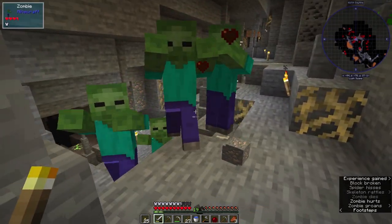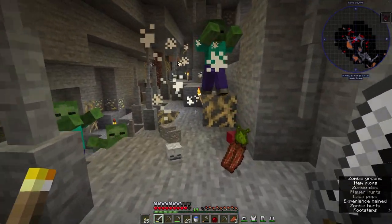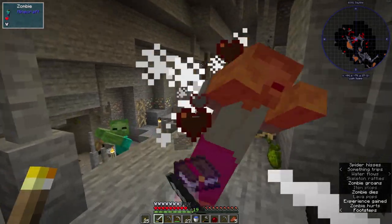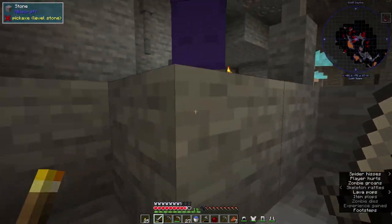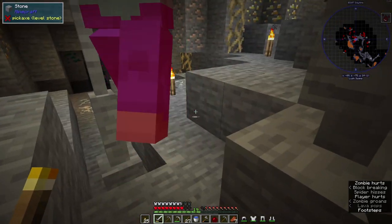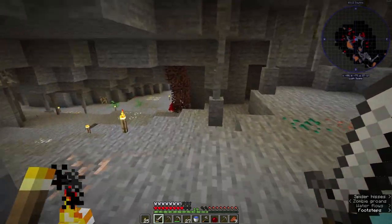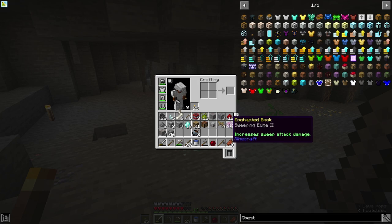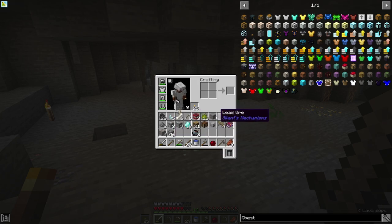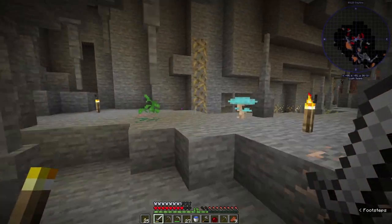Luckily we do have iron armor so we shouldn't be too bad. It just drops random stuff - that's actually pretty cool. Unfortunately we don't have enough inventory space to deal with this, but that is pretty cool. We got TNT, a sweeping edge book, a skeleton skull, bauxite ore, and some more iron. Not too shabby.